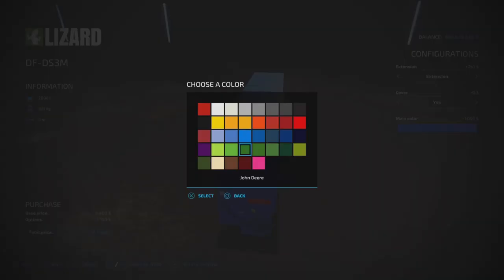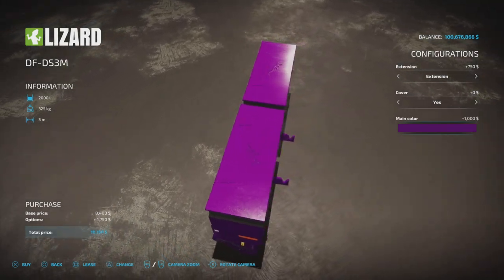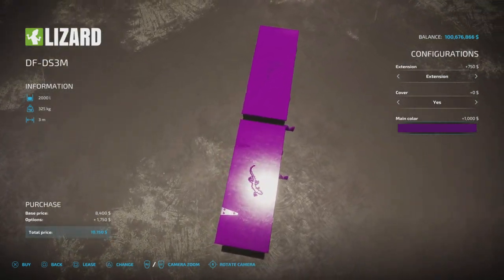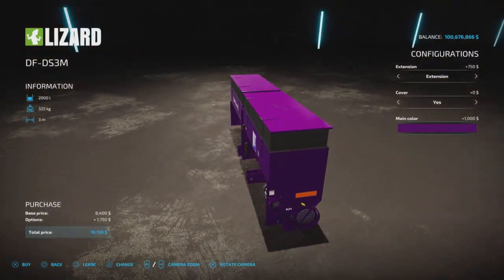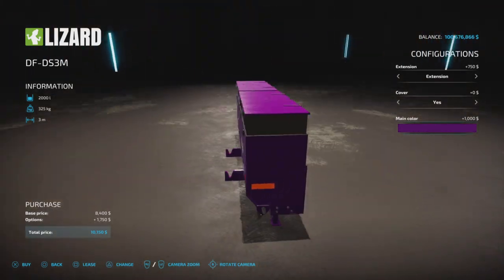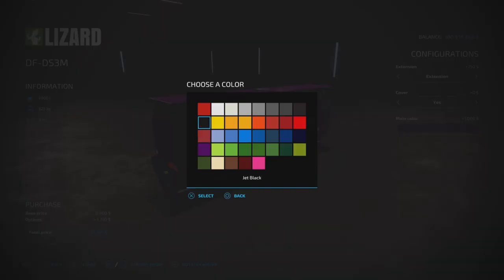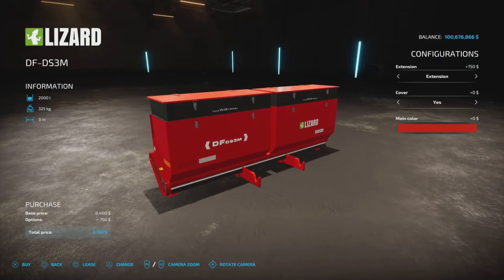You can choose any color on the palette to match it to literally any piece of equipment you have, or go a little crazy. There's a nice Lizard emblem on the top of the lid — a nice touch — and some quite detailed labeling. Changing the color costs $1,000 unless you go with red, which is no extra charge.